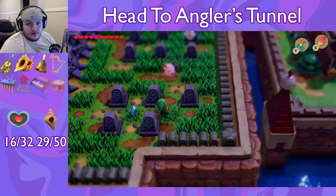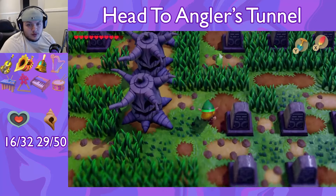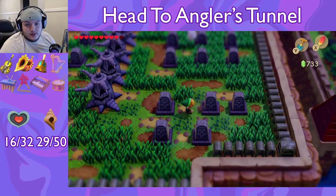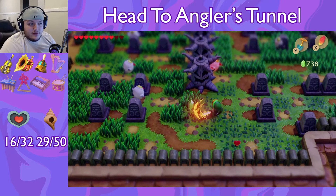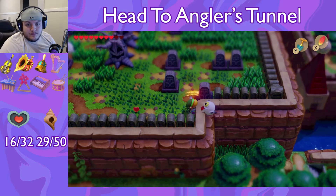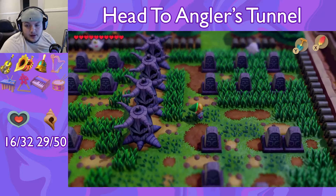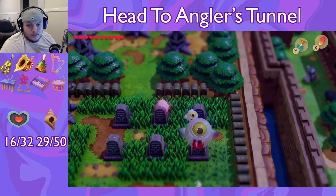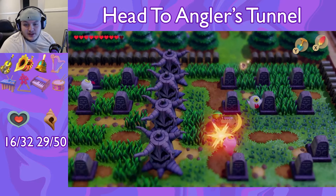It's down here, I believe. Oh, we got an arrow. Interesting. I don't remember what the code was already. And there it is. Is it just me, or was he getting smaller every time I hit him?